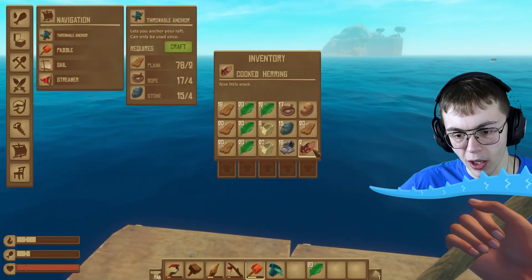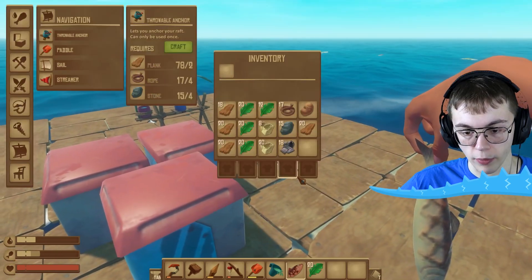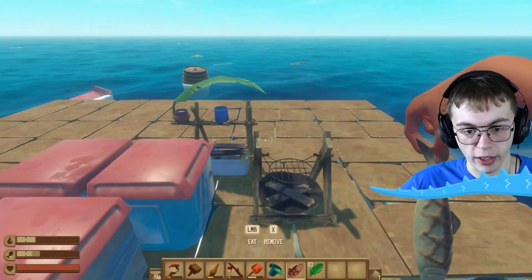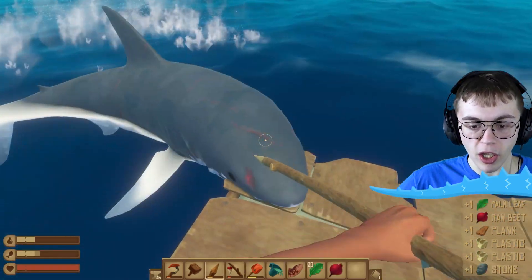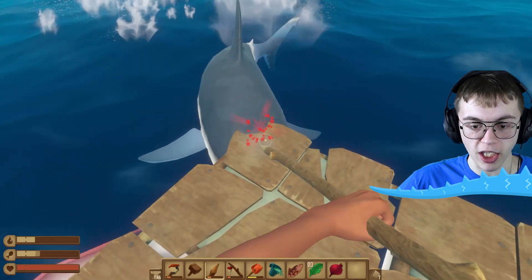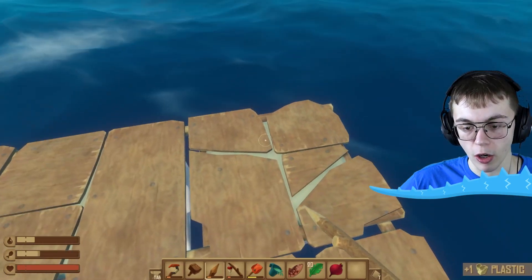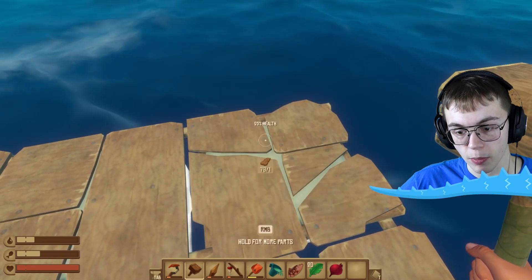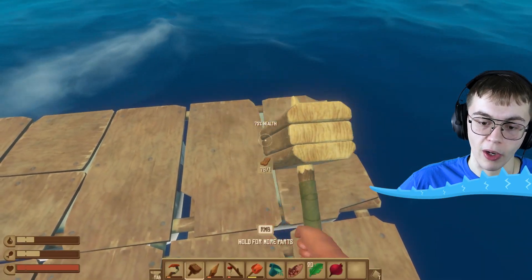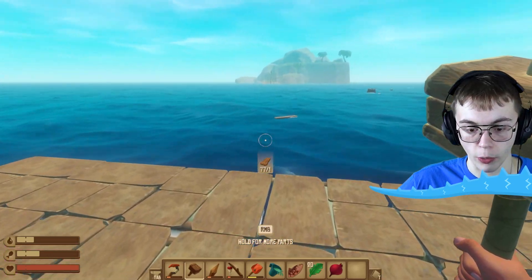I looked at my hunger and realized it's getting low, so I'm going to eat a little bit of this cooked herring. And a shark is biting my boat! You can't eat my fish, shark — get off my boat! I'm taking that plastic. How dare you try to break down my boat. Thankfully I can fix parts of my ship — it's at 25 health right now, and if I put on a few planks it can get back to full health.